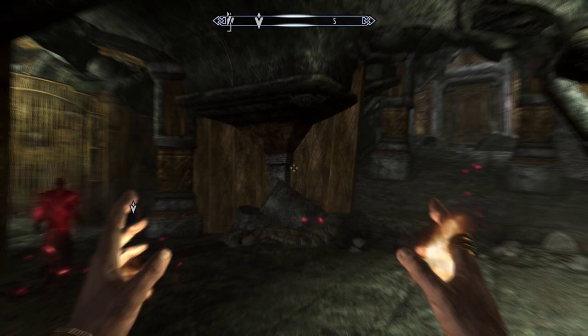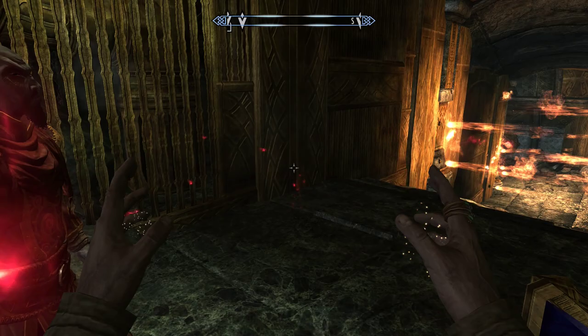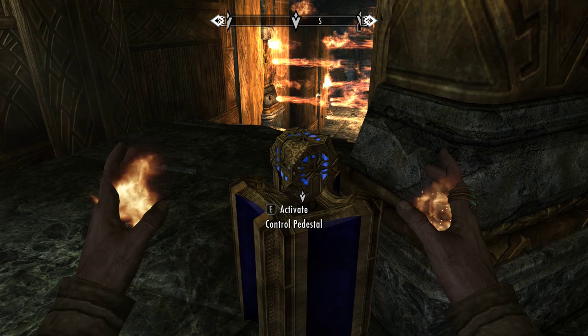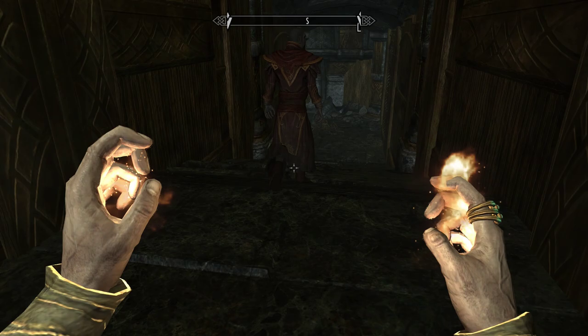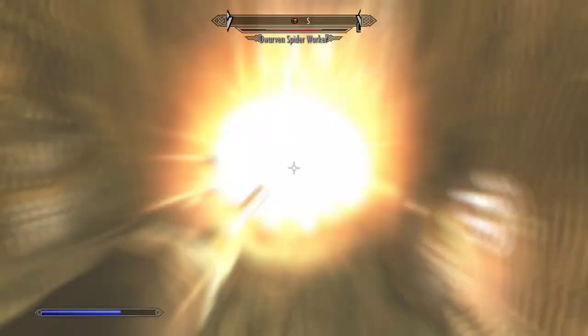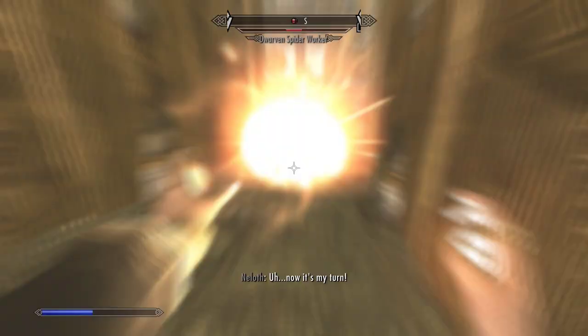Oh, there's another key over there. I guess we did have one, so I keep going forward. There's two of them together — let me throw fireballs instead.